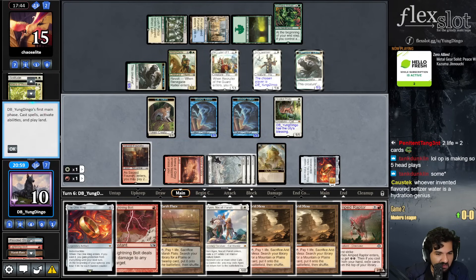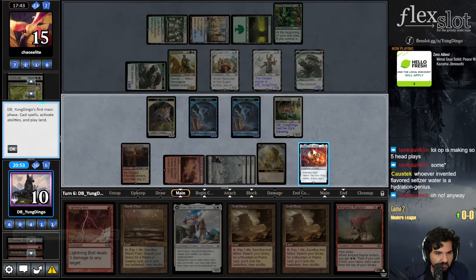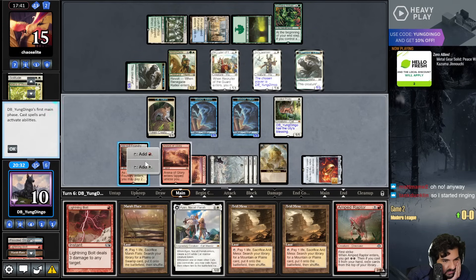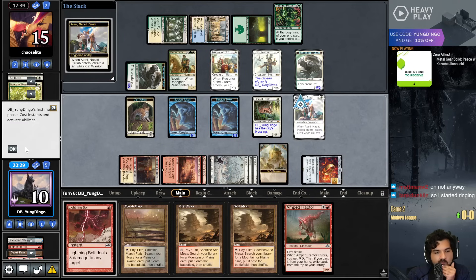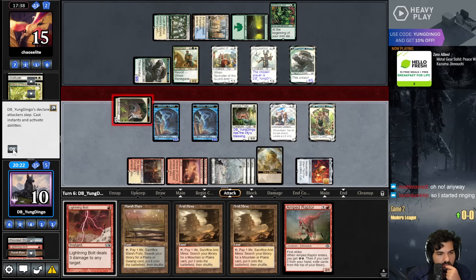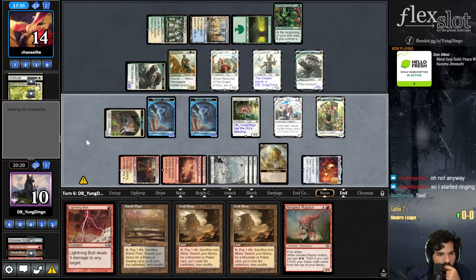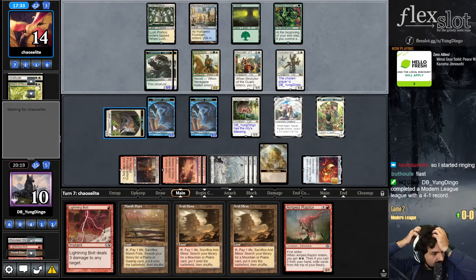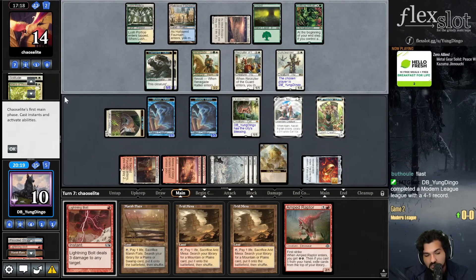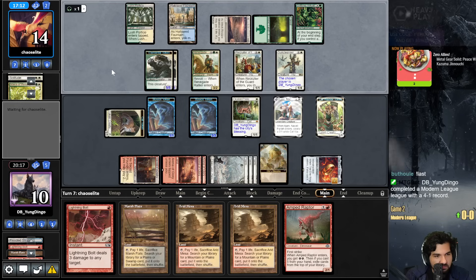That's a lot of lands. Right, my 24-land deck has a lot of lands in it - that checks out. So anyway, it started ringing. I gotta find one of my two Flages left. What is my deck comprised of? Mostly lands drawing so many lands - this can't be right. I guess it's less than half lands. That was a false statement.